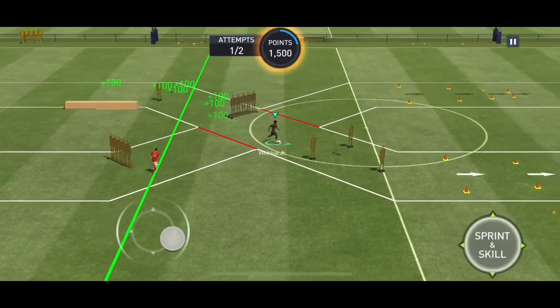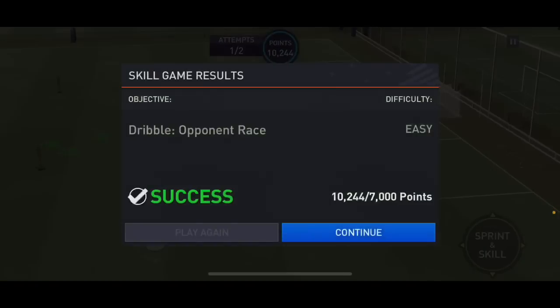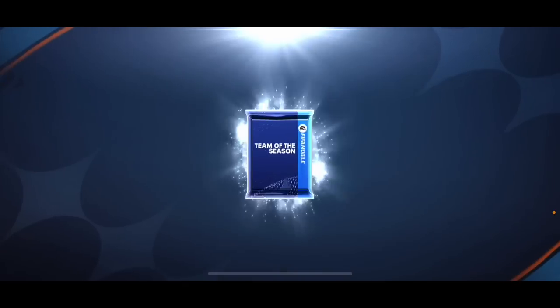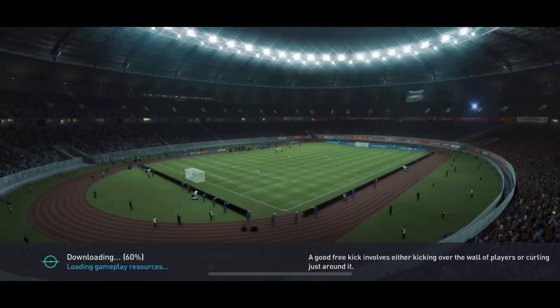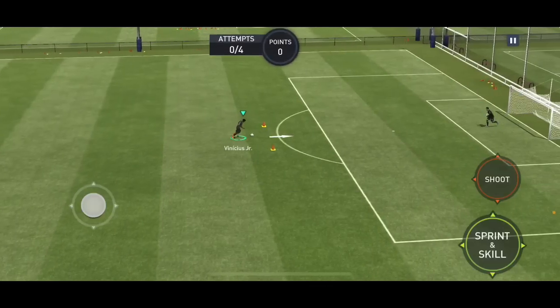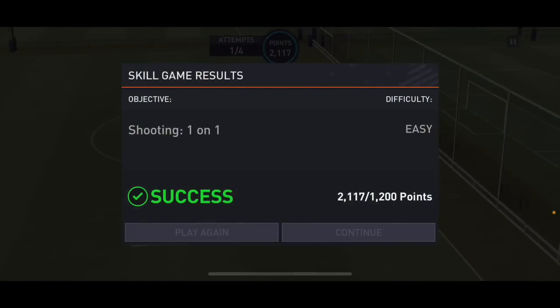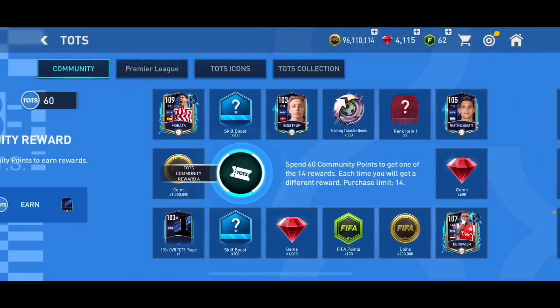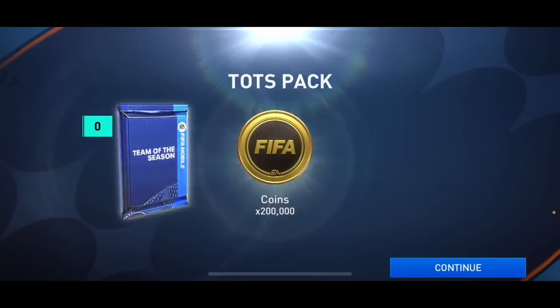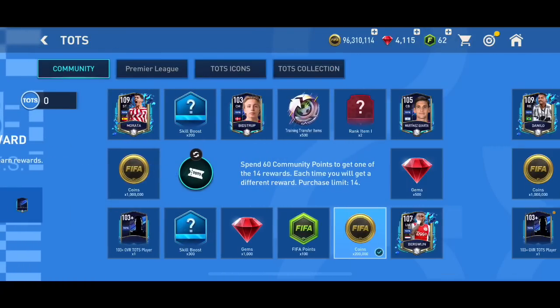Let me know how you're enjoying Team of the Season. You need to play a lot of skill games for the community, Premier League, and icon Team of the Season chapters. We got five community Team of the Season points here, and five more will let me open that community pack. Hopefully I'll pack Murata from there. This next one is a lot faster — Vinicius, two shots, done. Now I'll claim all rewards. My first pack result: 200,000 coins — no luck, but I can't pack 200,000 coins anymore anyway.